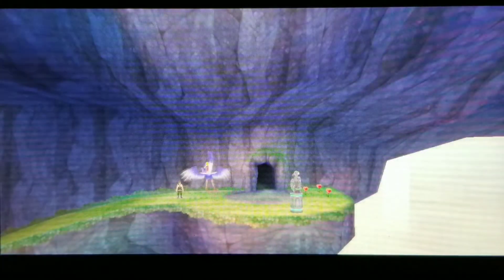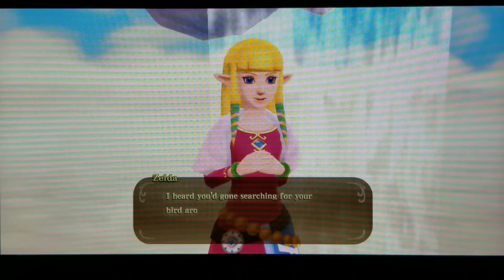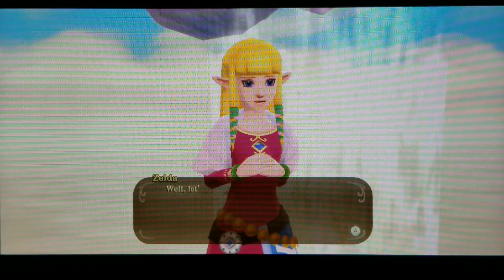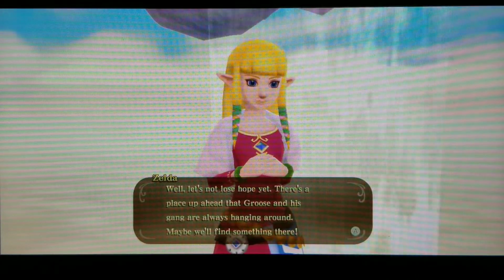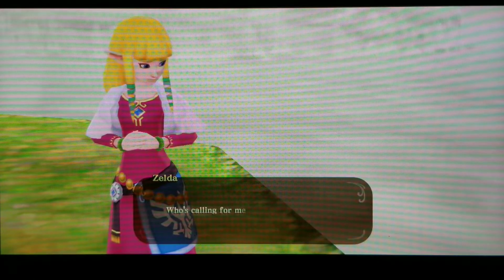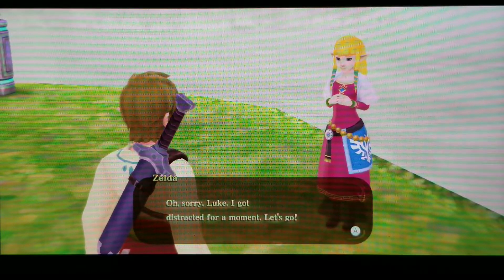A friendly character appears and says they were hoping to find us here. They heard we were searching for our bird near the waterfall and flew over to help. They mention a place ahead where Groose and his gang always hang around — maybe we'll find something there. The character then gets distracted, saying they heard a strange voice calling out to them.